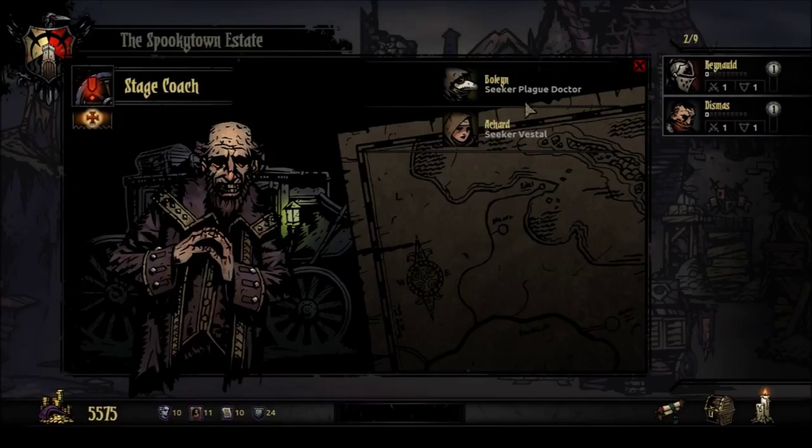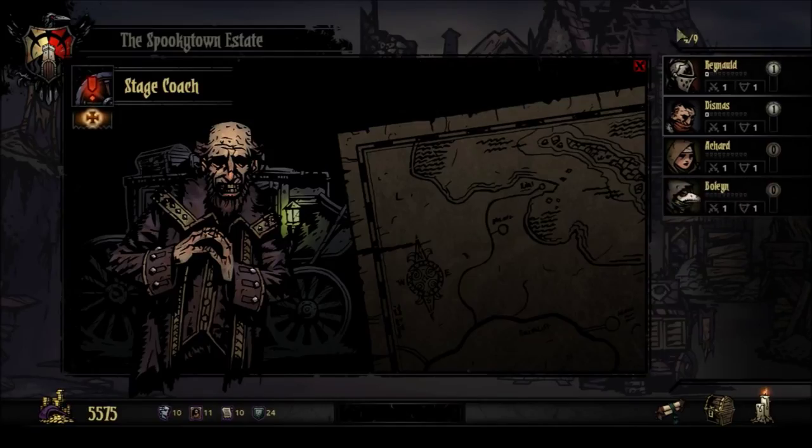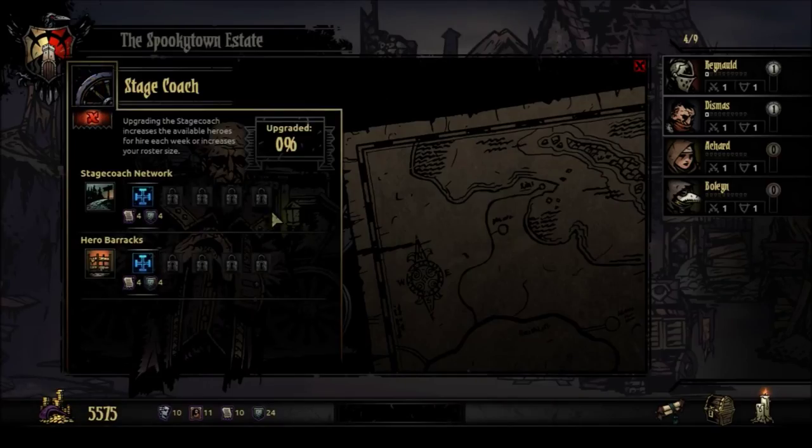Each of these town buildings has upgrades that do different stuff. For instance, you can increase the number of available heroes to three rather than just two. The second part of the upgrade chain is essentially hero barracks — right now our roster is nine heroes total, but if we take this upgrade it increases to 11. So we can have more maximum heroes available to us. On the right hand side you can see how many total heroes you can have, and as you fill these up, that's the only limit to the amount of people you have. They're completely free, so take them if you have free spots.